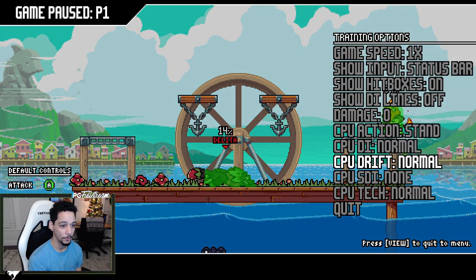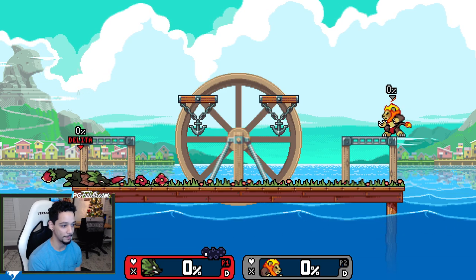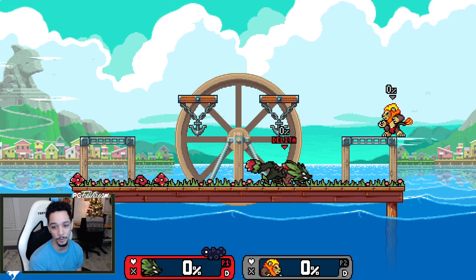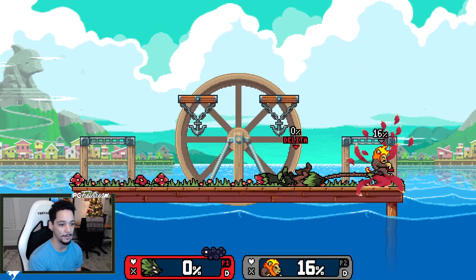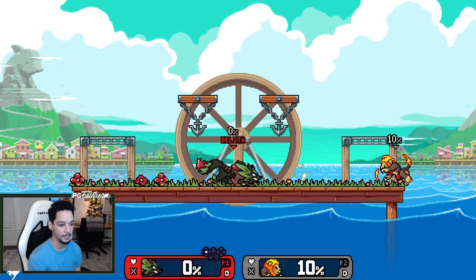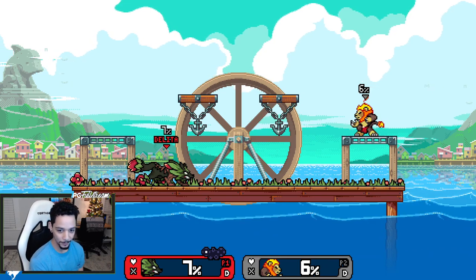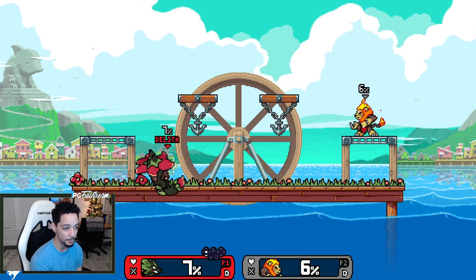Down tilt reaches almost a third of the stage — really useful for tech chases and approaches. It's a two-hit and it has a sweet spot: if the petals connect it does 10 damage, but if you just get the vine it'll do a total of 6 damage.